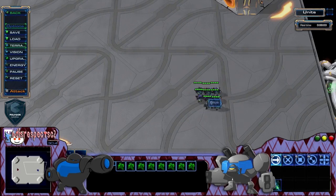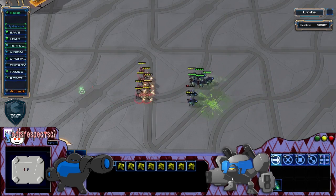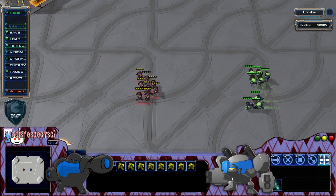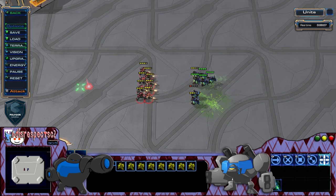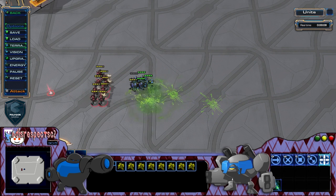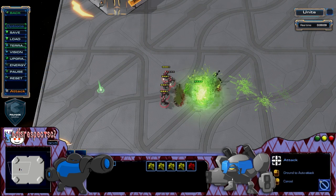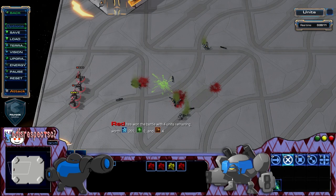Next up, we have Terran Stutter Stepping. This is usually used to avoid high-impact units like Banelings. What Disrespect is doing is right-clicking behind his Marines, then attack-clicking — right-clicking and then attack-clicking. This allows him to run away during the cooldown where his Marines would not be able to fire due to attack speed anyway, so he is using the best of that time.